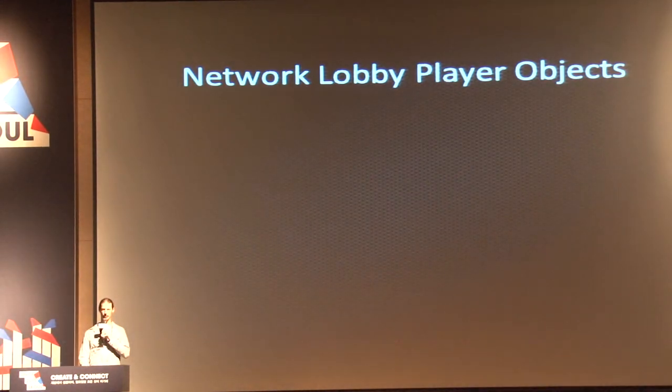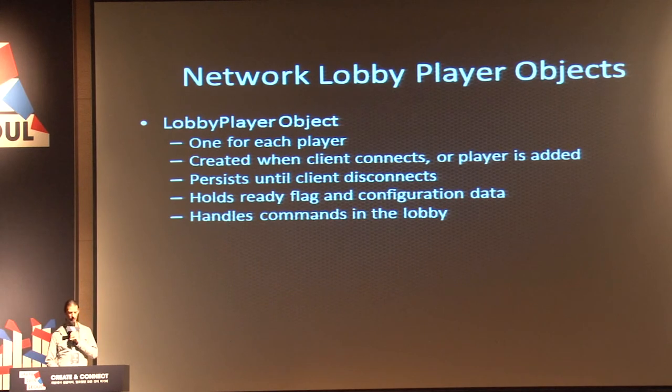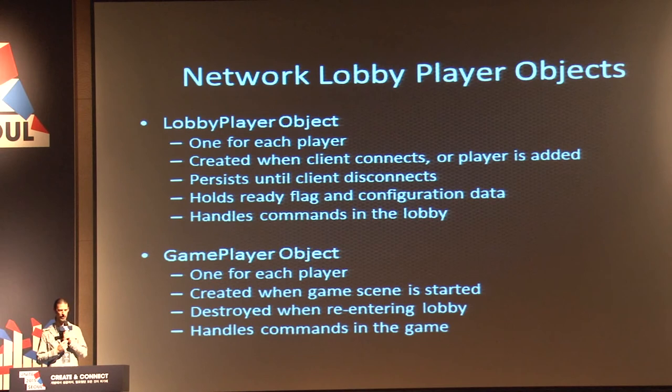The lobby manages the players while the NetworkManager manages the high-level game state. There are two types of player objects in a network lobby: a lobby player object and a game player object. The lobby player object persists between game sessions — it's created once and exists for the duration of the connection, holding state that should persist for that player, like which color or character they've chosen, and also the ready state indicating whether the player is ready to start the game. The game player object is what gets created when you enter the game from the lobby, and it gets destroyed when you leave.